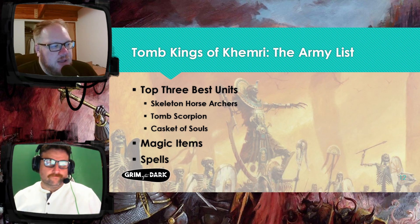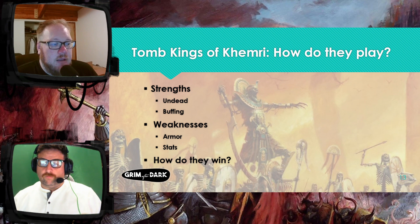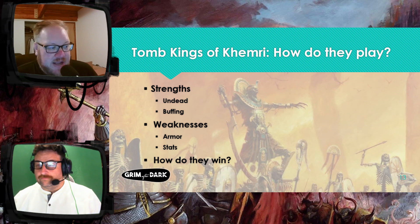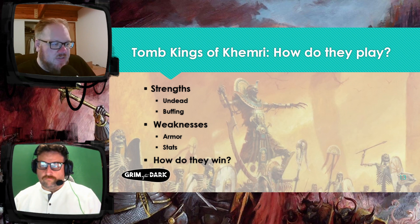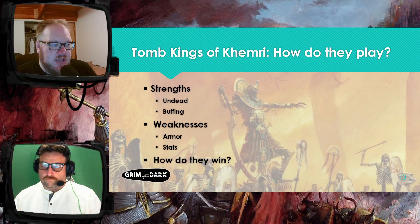So how do Tomb Kings play? They have some pretty good strengths — they're undead. Why is undead a strength? Well, they never break. Instead of taking break tests, you lose models equal to the amount you've lost combat by. However, Tomb Kings have a bunch of ways to mitigate this. The Battle Standard Bearer lets every unit within 12 lose by D3 less. Almost all of the characters have a rule called Indomitable, which means they lose by less equal to their Indomitable value. Any unit with a character in it loses by two less already.